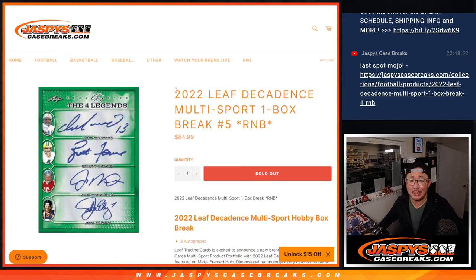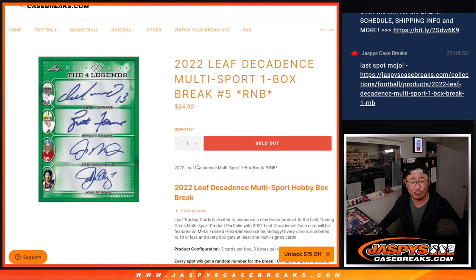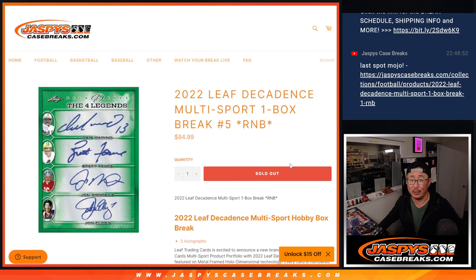Hi everyone, Joe for JaspiesCaseBreaks.com coming at you with 2022 Leaf Decadence Multisport Random Number Block Break Number 5 from JaspiesCaseBreaks.com. Only three cards in this — they're all in really nice frames you'll see in a moment. It's a random number block break, and every card is numbered 10 or less. Each box has a multi-sign card as well.